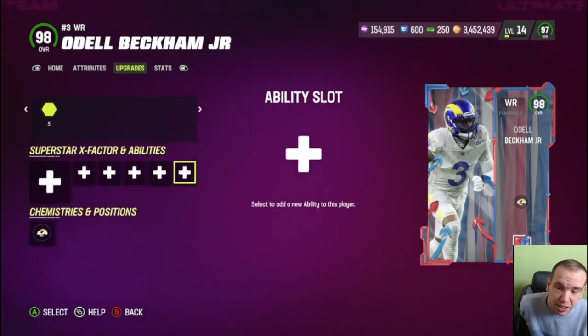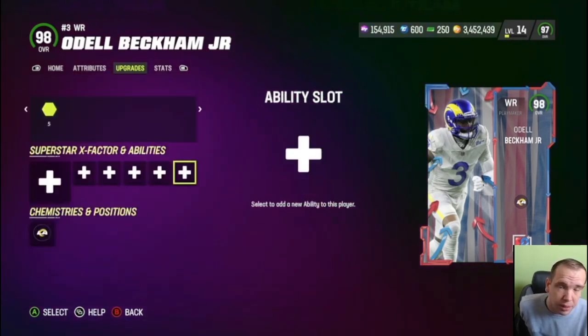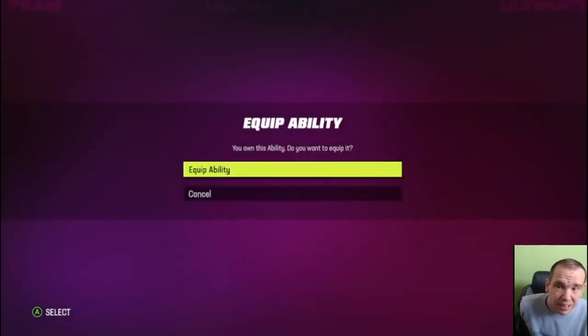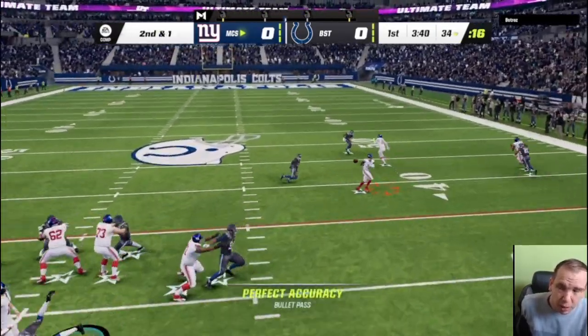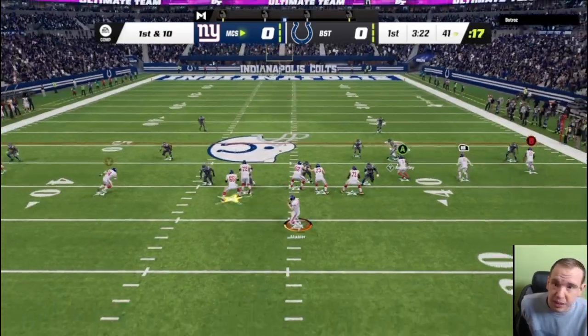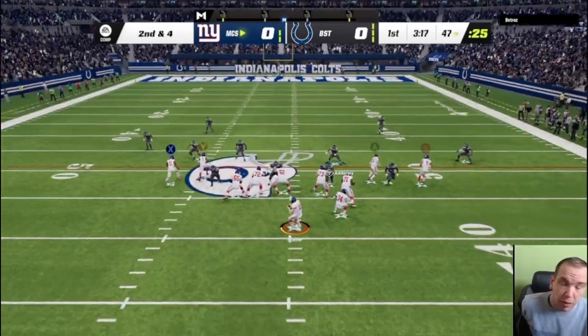What he does get is Route Technician for zero AP, and that is big and important. Let's get him on the field and see what he can do. Right here you're gonna see him get that separation you want, and his routes are crisp — which comes from his speed and Route Technician ability.